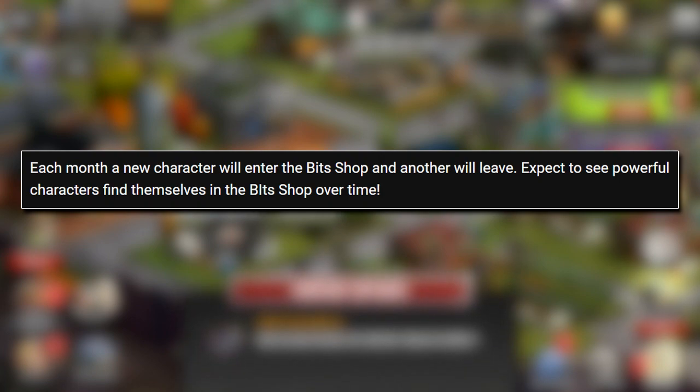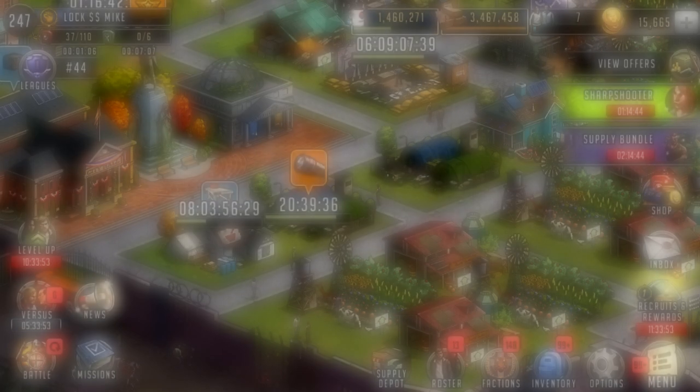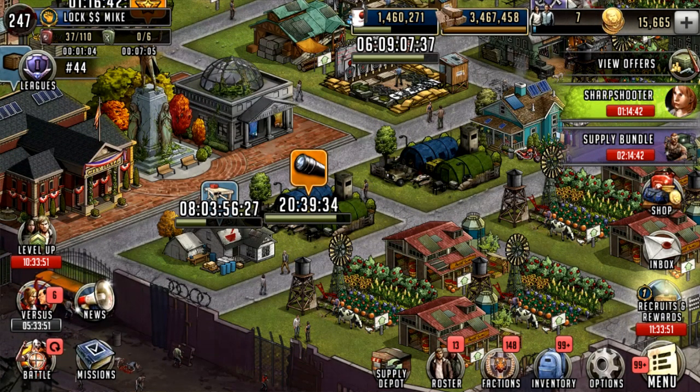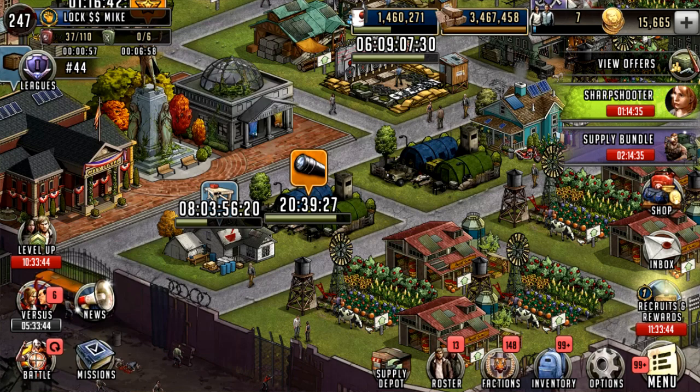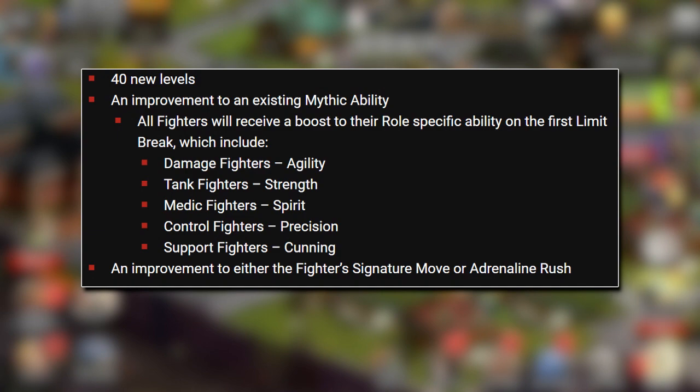I do hope they announce which characters are going to be entering and which characters are going to be leaving a little bit ahead of time, especially the character leaving — just so that if someone did want to pick up that character and not wait until the next month, they still could. Now, talking of limit break, we are going to be able to limit break our characters as well. This new system called limit break is going to allow you to apply 40 new levels to a character.